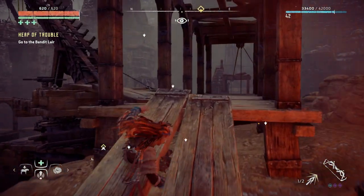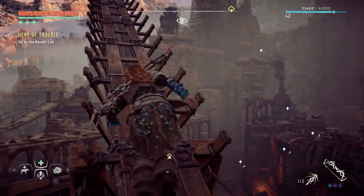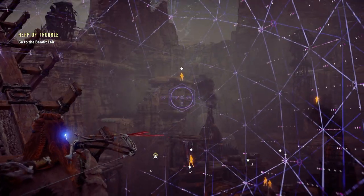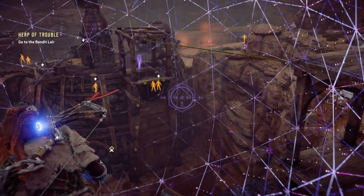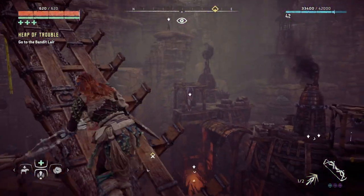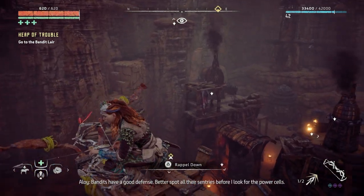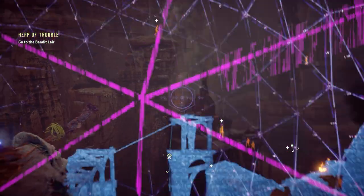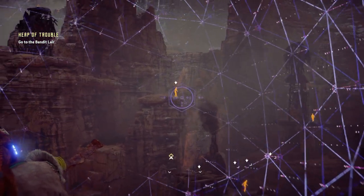They've stopped being aggroed. Is it a good idea to be up here? There's a ton of them — I can barely see them. Whoa — better clear the sentries before I look for the power cells. Let me get rid of all the people up top or try to.